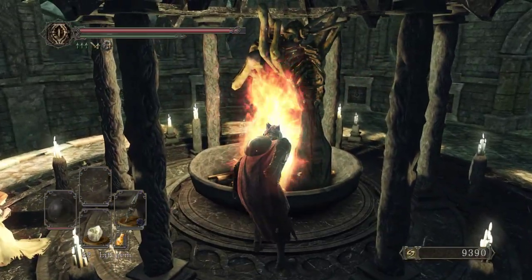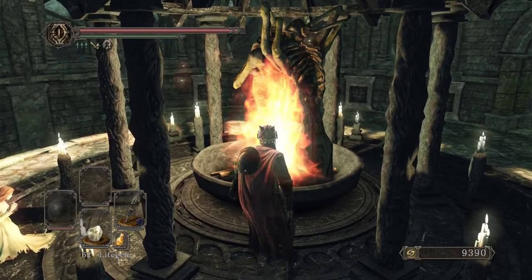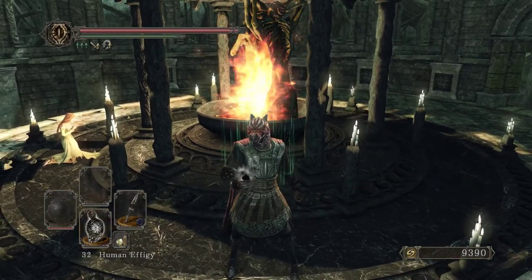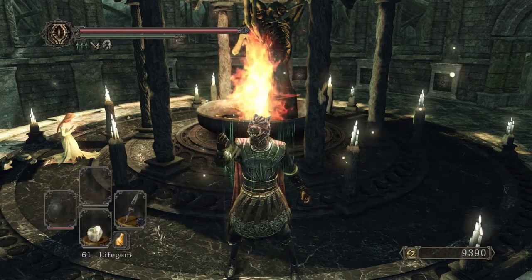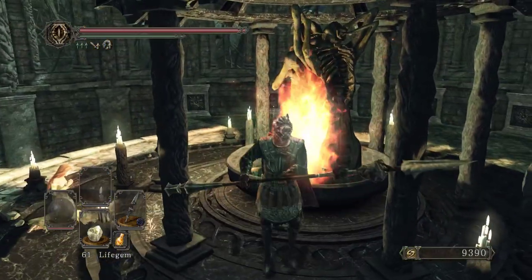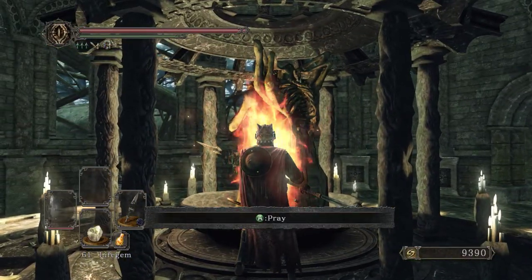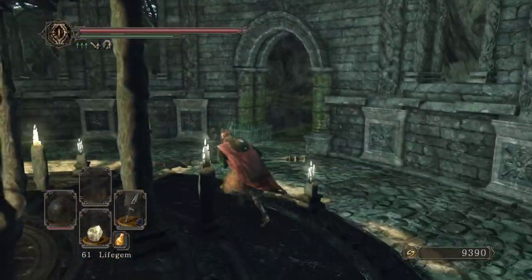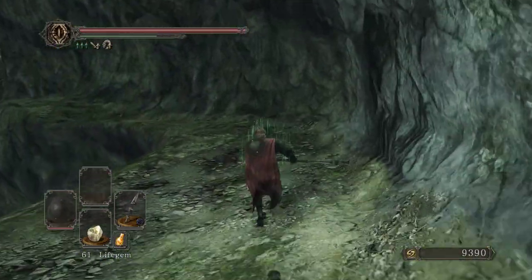When you pray to this, if you are hollowed or non-human and you have no human effigies — not even in your box — you can come and pray to this thing and it will make you human. In the Rise of the Dead, you can come and become human.